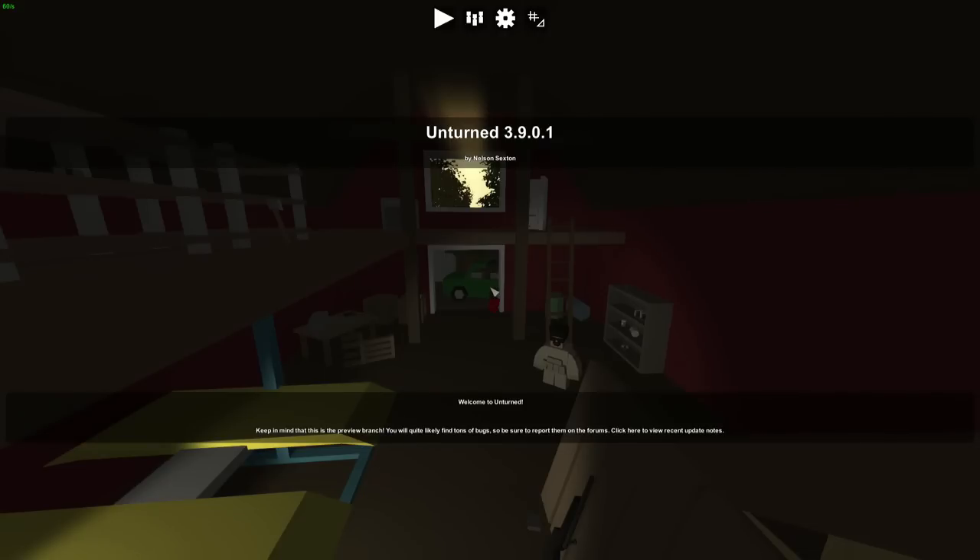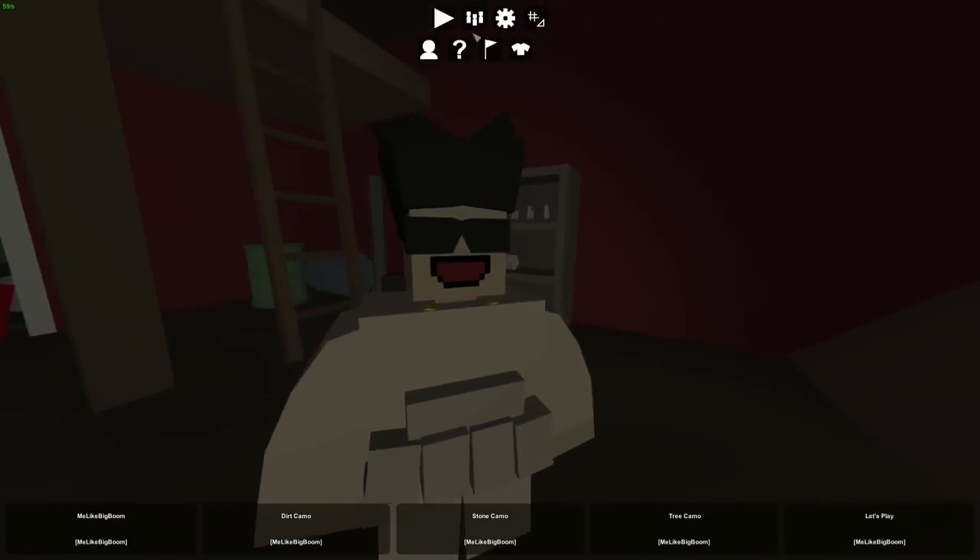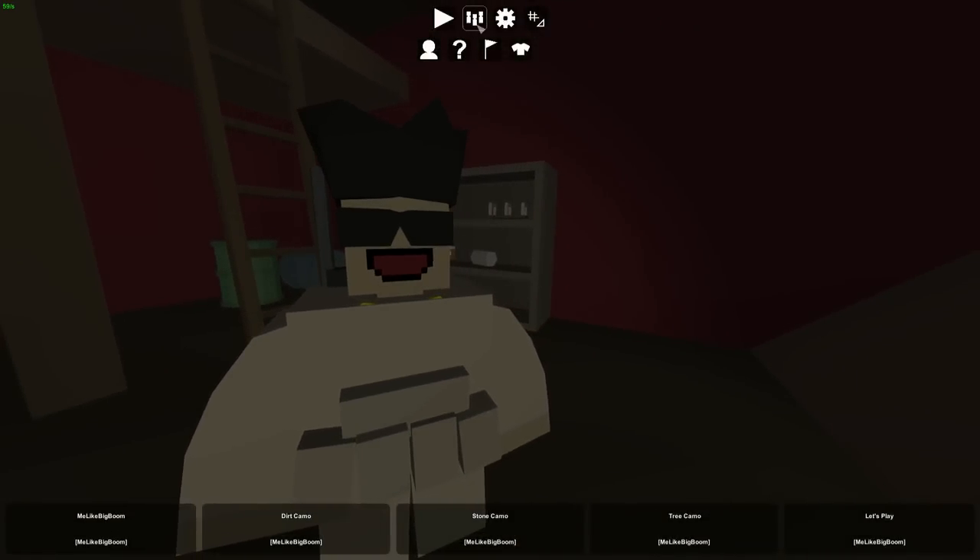In terms of this new UI, I'm just going to walk you through it. We're obviously in the main menu, and we have this new scene that we saw temporarily in Unturned 3.8.9.5. That's such a long name, but when you press the play button, it goes up to the front door, and it's kind of hard to remember what each one of these buttons does.